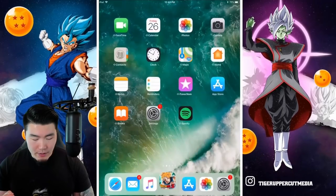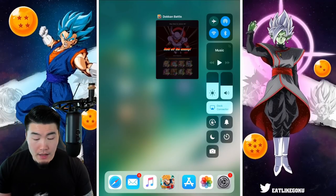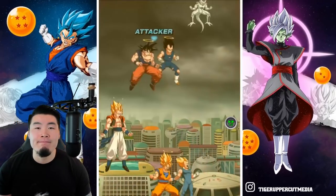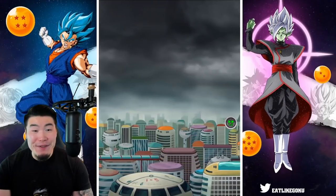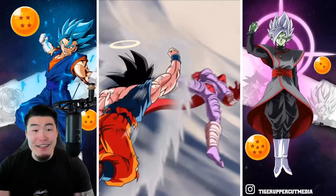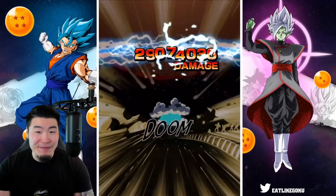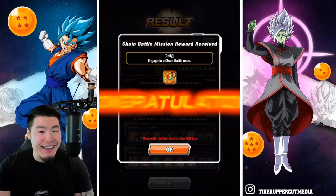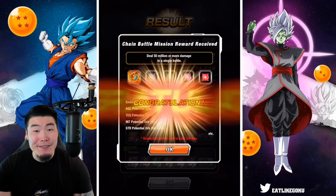I'm gonna pause that real quick. It looks like our best options here are probably three Gogetas — so let's do this: one, two, three. What was supposed to be a pretty mediocre run is about to be a lot worse because I don't believe the TEQ Frieza links that well. Okay, so it still didn't end up being that bad I guess, but it definitely could have been better.